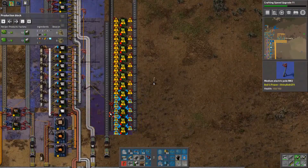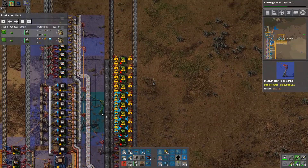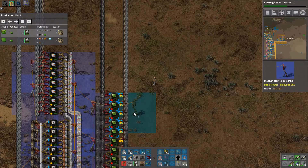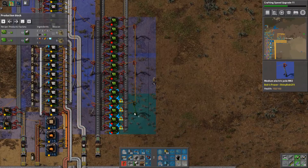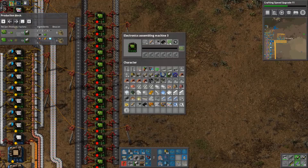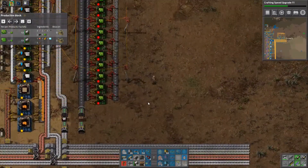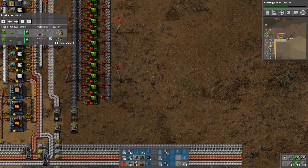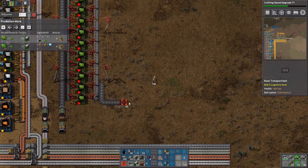We can probably power this up. Okay, that's going to be fine. It only needs superior circuit boards now. So for superior circuit boards I need fiberglass boards.